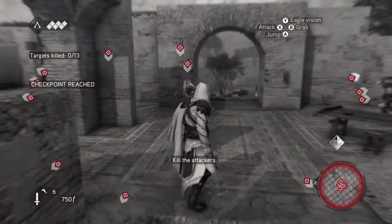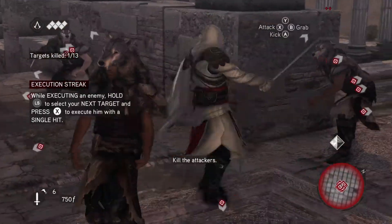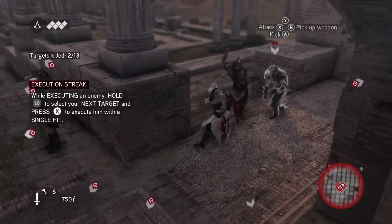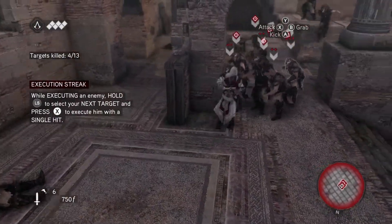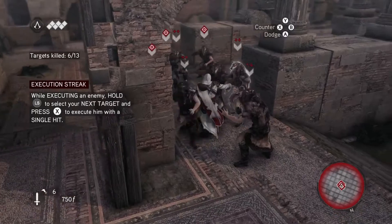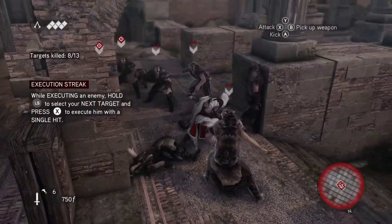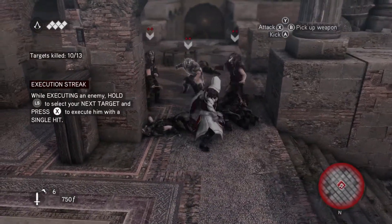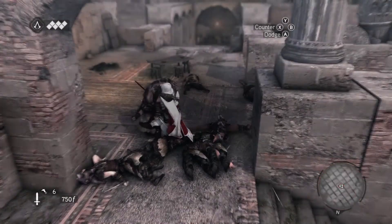Right away after the cutscene, you will be ambushed by 13 enemies. It should be noted that this is a great spot to get the Serial Killer achievement, which is for getting an execution streak of 10 kills. Otherwise, this is where you want to take them out as quickly as possible — counter-kill where needed, execute if you're on an execution streak, and make sure you don't take any damage. If you do that and succeed, you will get the 100% synchronization requirement for this memory.